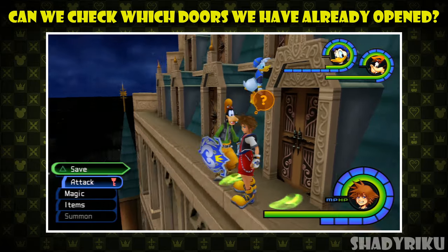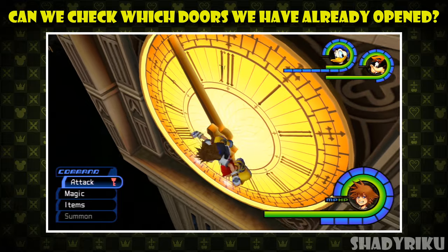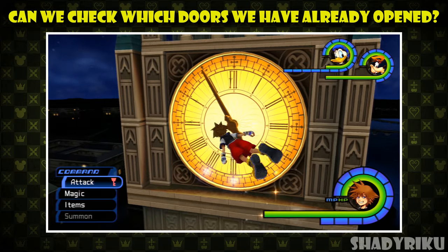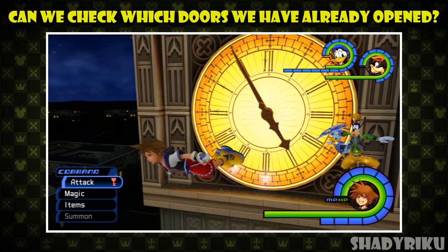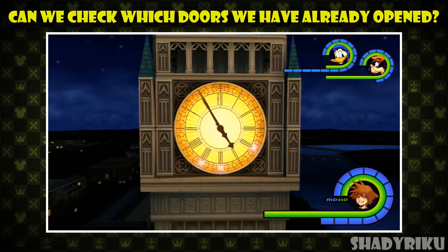Now is there a way to check which doors we've already opened? Yes, actually there is. When we go to the clock tower, the clock face in front of the save point will show lights beside the hours that you have completed. For example, in my game I have opened the 6 and 7 o'clock doors, so there's a light in front of those hours. Then if I go and open the 4 o'clock door, the clock face will reflect this with a light beside 4 o'clock. So this is how we check which doors still need to be opened.